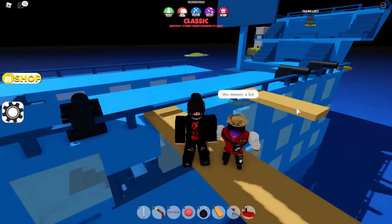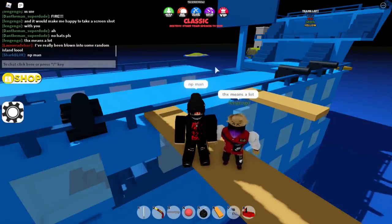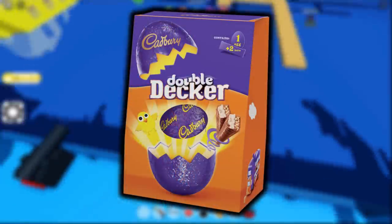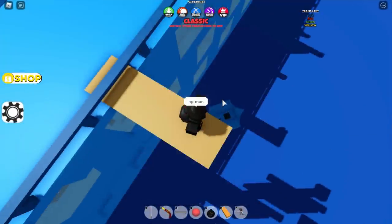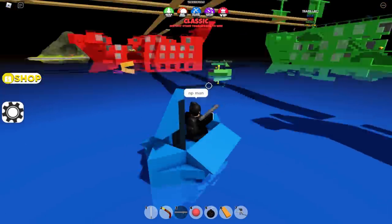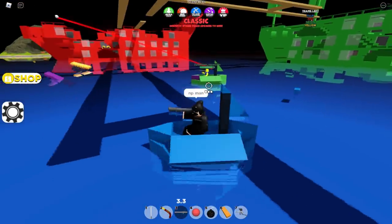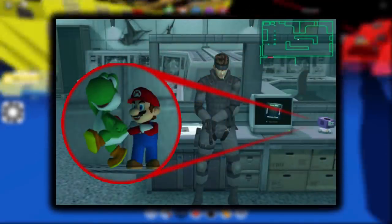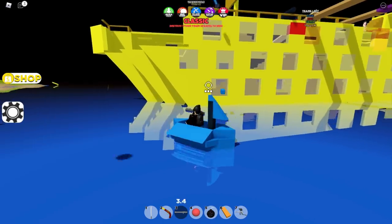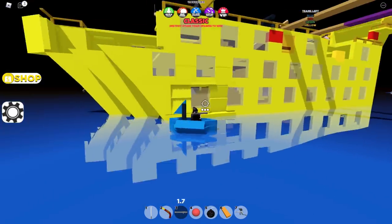Hey guys, Sharkblocks here. In this video we're going to be checking out a Roblox easter egg — and no, I don't mean the Roblox egg hunt or chocolate eggs at Easter. I'm talking about a secret hidden feature. An easter egg kind of means a secret you might find inside of a game — a hidden character or a hidden feature you didn't know was there.